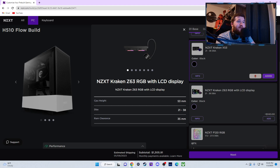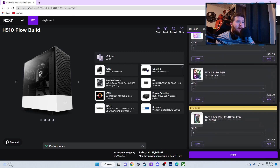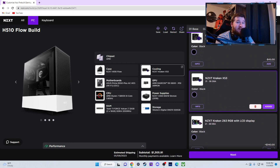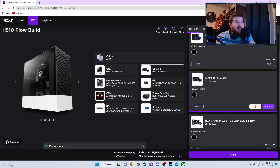There's also the X63 for $140 more — if I'm not mistaken, I think that's the one with the LCD display and a 280mm radiator instead of 240mm, which is better for cooling. I don't see the normal one on here, so they're kind of forcing you into buying the RGB with the cool LCD display. The X53 would probably be enough if you're not doing anything super crazy.